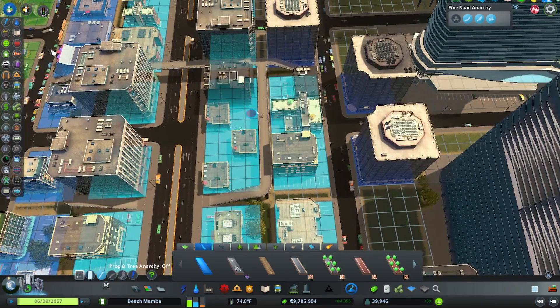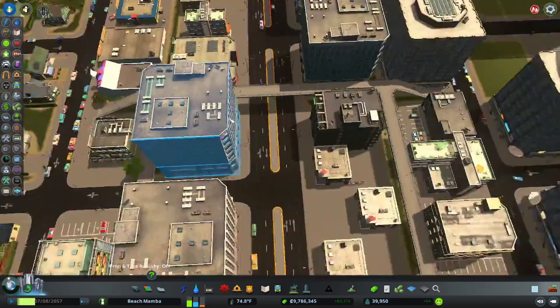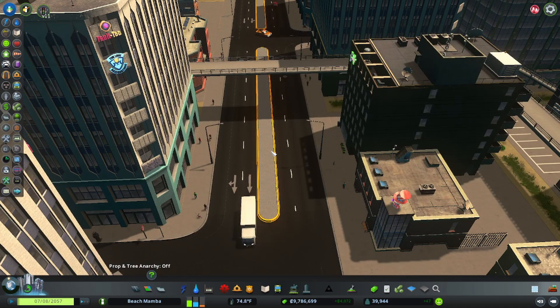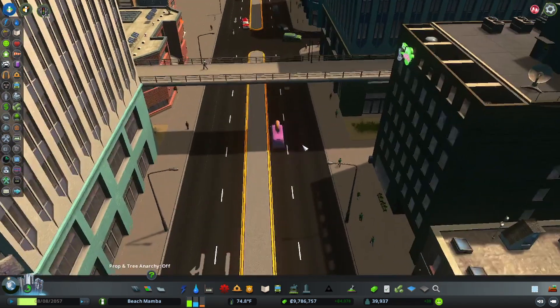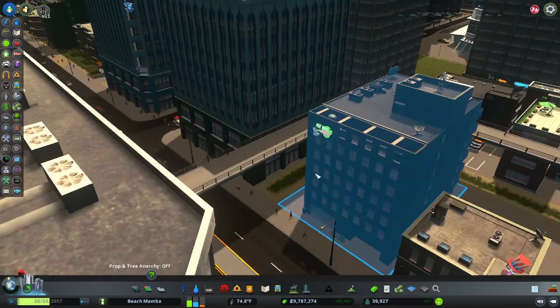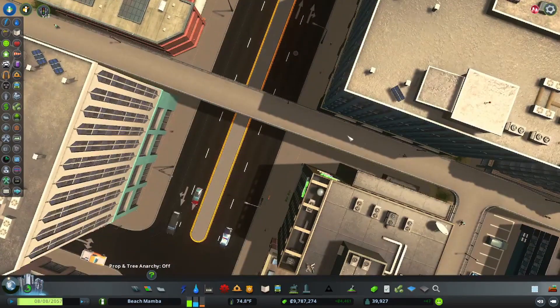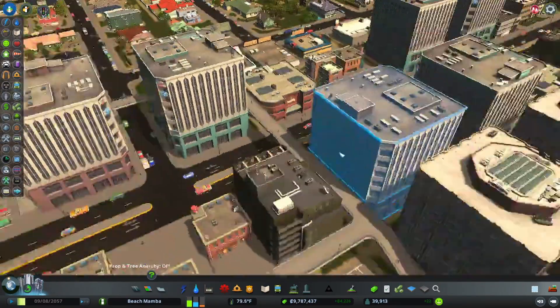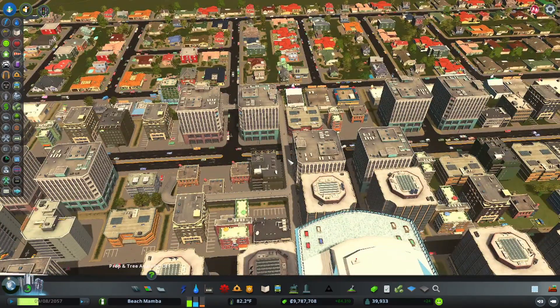I do this a lot if I run into traffic issues and notice cars are being slowed down by citizens. But I don't do it from the get-go — the reason being you'd never see these kinds of pedestrian crossing networks in real life. It would ruin the realism.